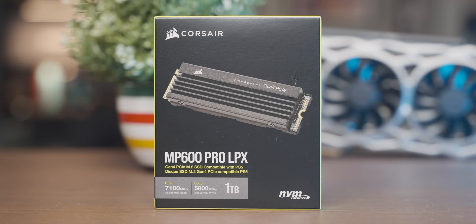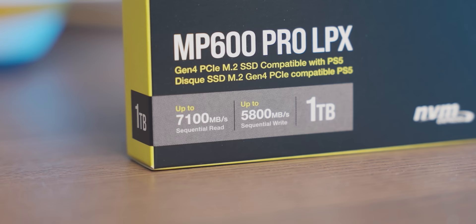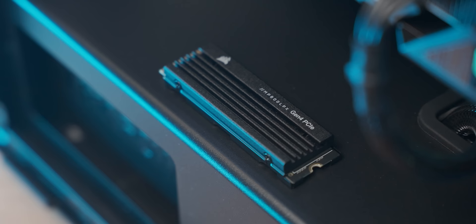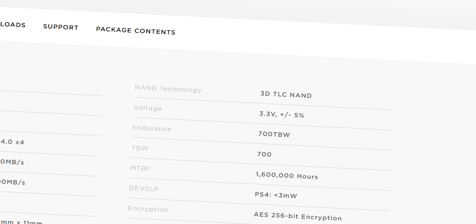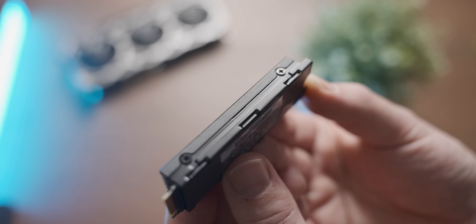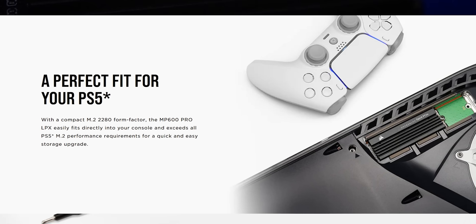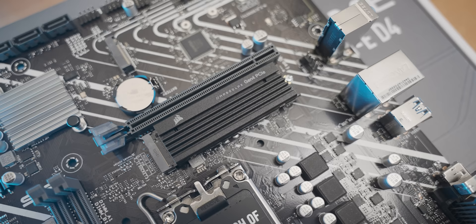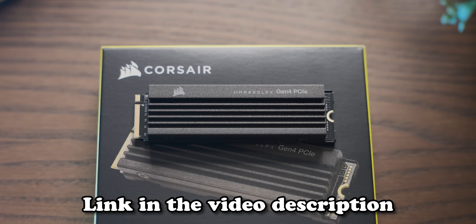Today's video is sponsored by Corsair and their MP600 Pro LPX NVMe drives with some crazy specs — look at those read and write figures. The Corsair MP600 Pro LPX drives are available in capacities up to 4TB, and with its high-endurance 3D TLC NAND flash and its low-profile heatsink, it's a great option to upgrade the storage not only on your PC but also your PS5. So if you're addicted to hoarding games and you need some high-quality storage in your life, check out the MP600 Pro LPX with the link in the description below. Thanks Corsair for sponsoring today's video.